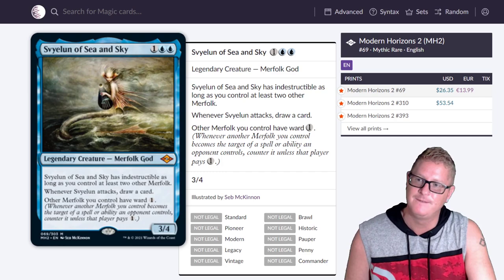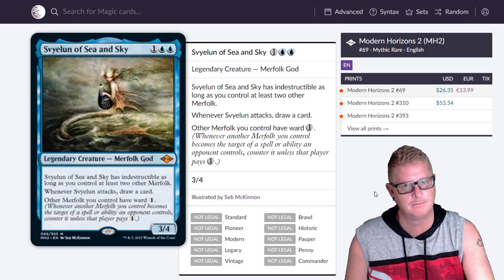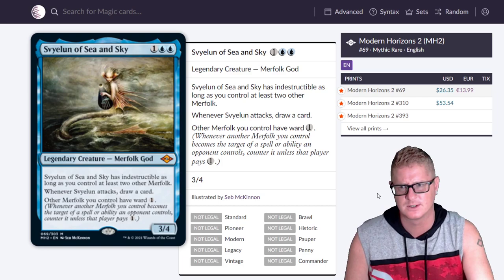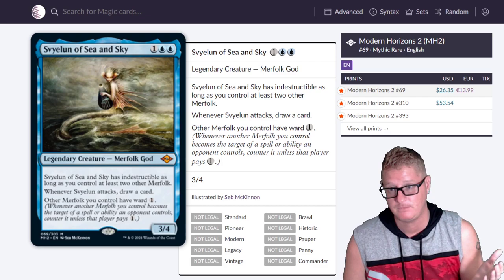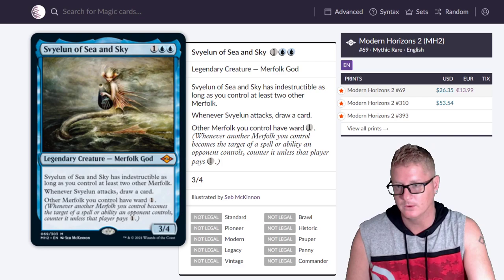The Alara of Sea and Sky — here's one card I didn't talk about in spoiler season. Spoiler season was just over the top. I think I prefer just covering the value cards at the end, talking about what everything is worth. The regular version is $26.35. It's a god, and other merfolk you control have Ward 1, so targeting them costs an extra 1. Pretty cool.